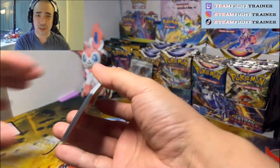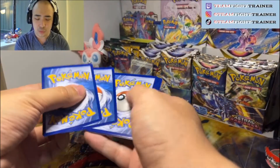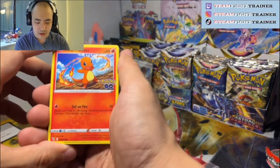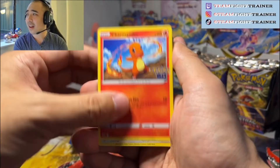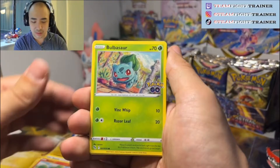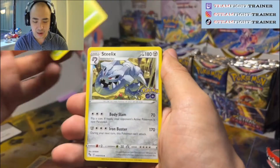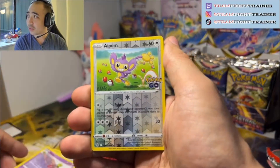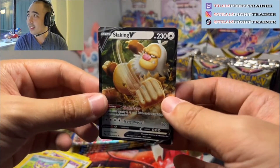A Conkeldurr V as your alt-art is kind of brutal. Here's a code card — we'll do the pack trick on all of these. It's fun, I love getting a holo in every pack, but at the end of the day I just wish it was a little better. We're still looking for the Ditto, so that would be sweet. But we've got a Fighting Energy hiding an Eradios with a Steelix, a Zangoose, a Palm hiding a Slaking V. A hit's a hit.